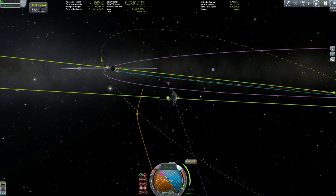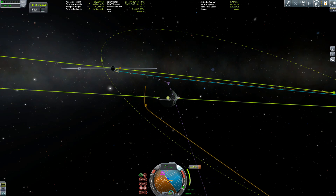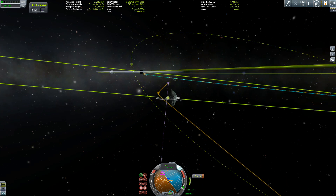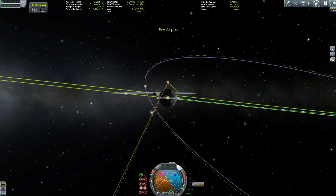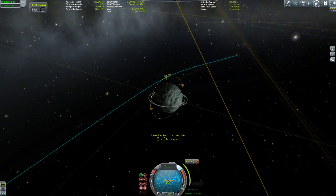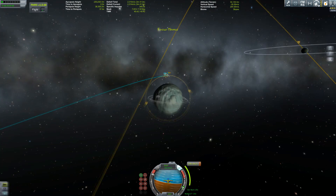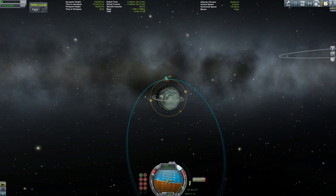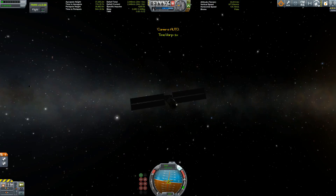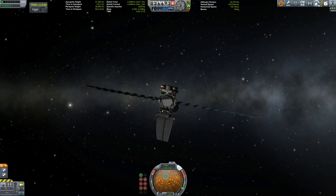Setting up a polar orbit around Minmus and doing the transfer burn. Of course, the further you are from your target the less delta-v you need to adjust your orbit at the destination. We have huge amounts of fuel left — yes, this was really over-engineered — but we get a beautiful polar orbit around Minmus, and then it's time to ditch the fuel stage and start scanning.